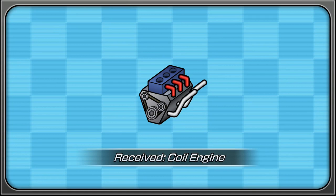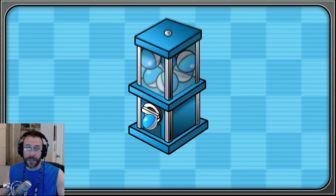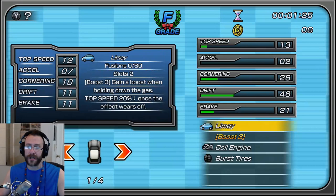We got a coil engine — plus 5, plus 2. I guess it's always plus unless it says minus. First tire has minus 4, minus 7. Stats are 16, 35, 10.